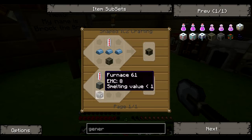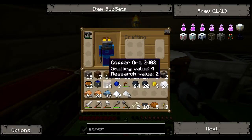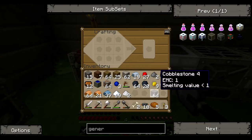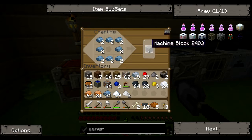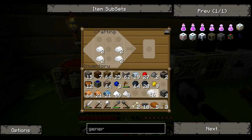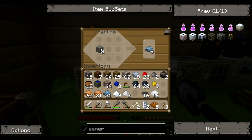We need a furnace - oh wait, I already have two, I was prepared. We need a machine block, let's make two of those - uses a whole bunch of iron. Then we need two batteries, so we need tin, put that there, put two on top, add redstone, and now we have two batteries.